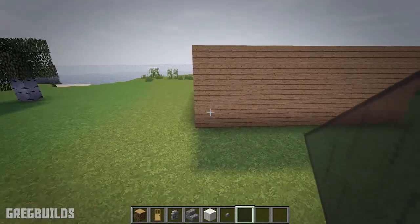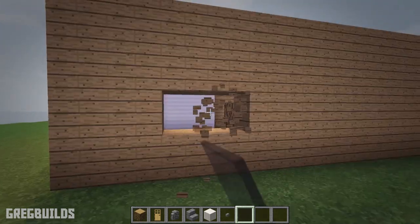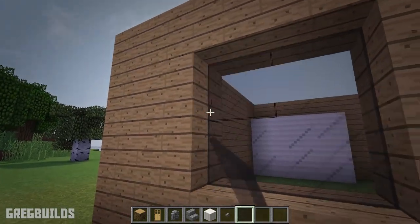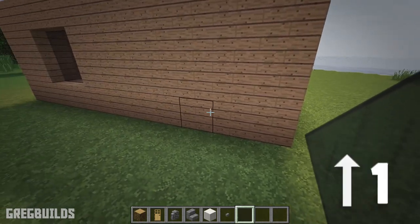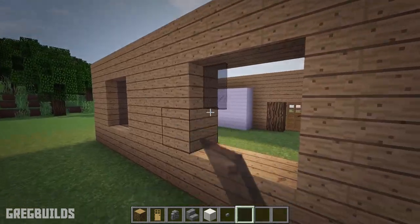Next, at the back of the house, move over to the third space and up one. Then make a 2x2 opening and fill with glass panes. And repeat on the other side — move over to the third space and up one, then make a 2x2 window opening, and fill this with glass as well.